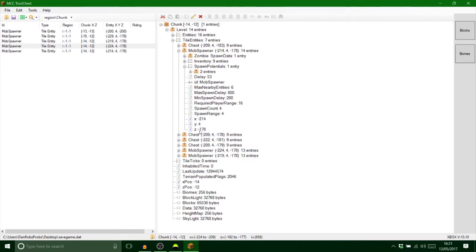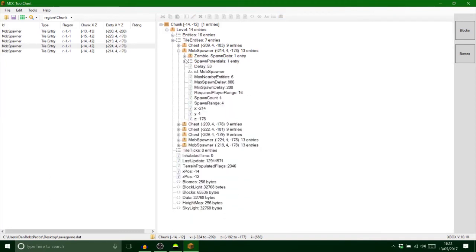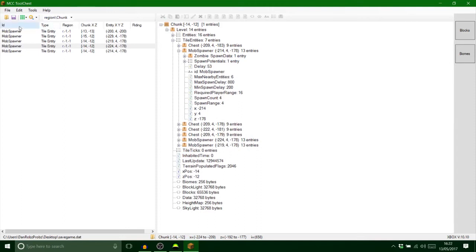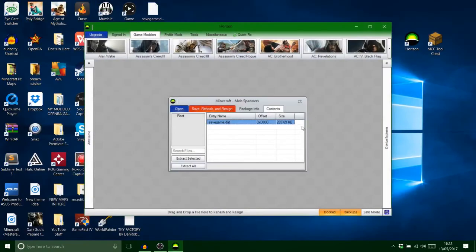You can also change the spawn rating and stuff but it does get quite complicated. I might do some other videos on this. I want to get rid of this inventory data because that will cause problems. And from what I can see, that is it. We've got the zombie set up, so let's save that and see if it works.